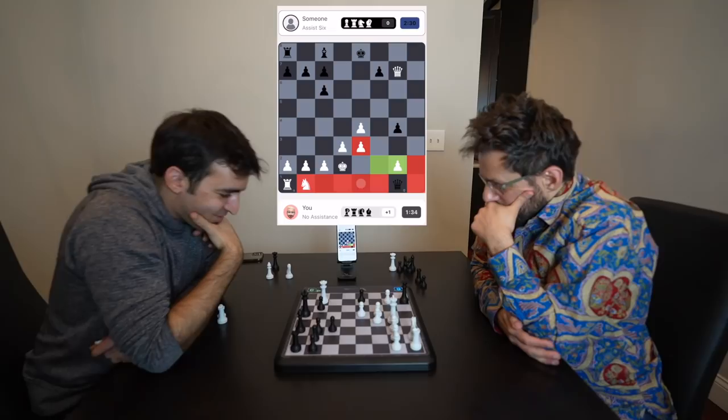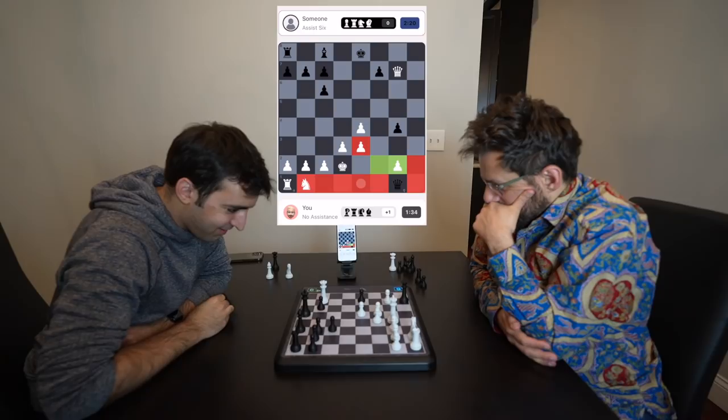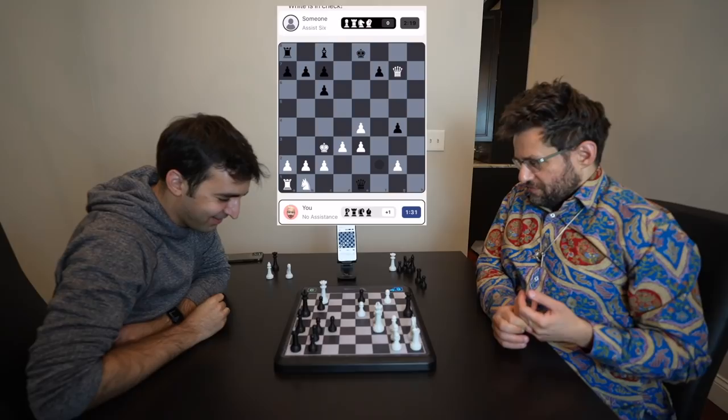Two green options, multiple good moves. I want to take the pawn, but I also just want to force a repetition. Wait, this move looks more fun. Fun for who? I think we're about to find out.